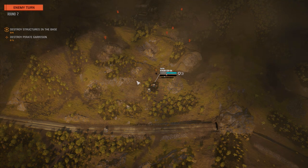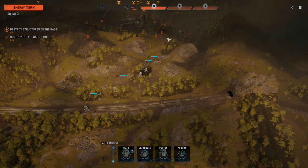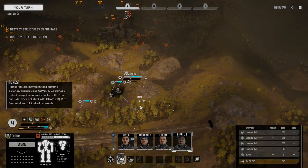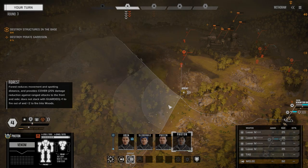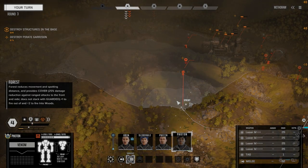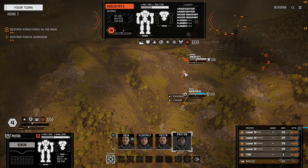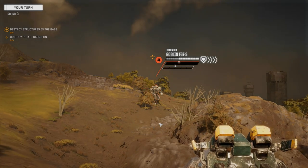We need to bank left — there's just too much firepower there. Photon's going to move out first. Let's get her around to the woods — that's where we want to be, moving around this side. Let's take this mech on. What do we got? A Goblin. Figures. Let's just open up on this guy.